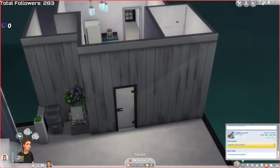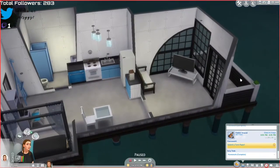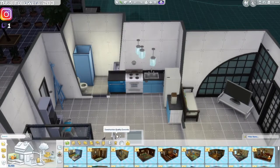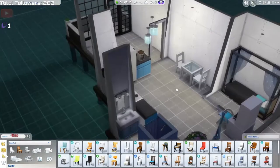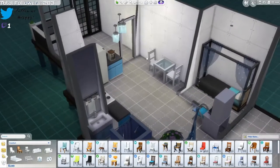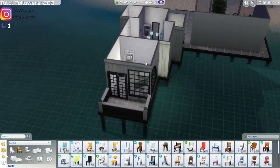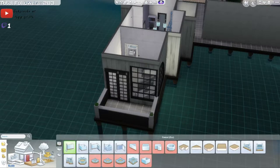Her house is looking pretty good. We have a pretty nice house - it's not too big, but it has a balcony, a TV, a little couch, a little dining table, and everything else. I'm gonna need another chair for the dining table because it seems very cramped, honestly. I mean, it's really tiny, but I like it. These are medium walls - I made everything into medium walls.